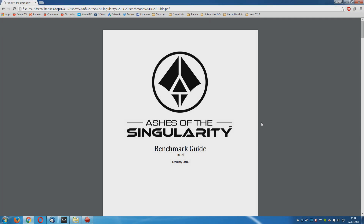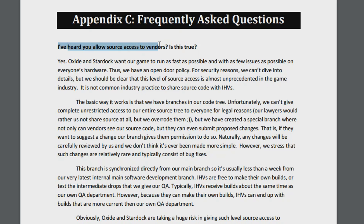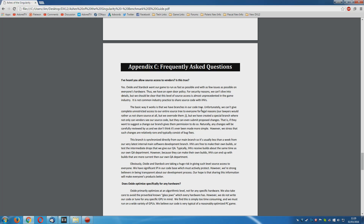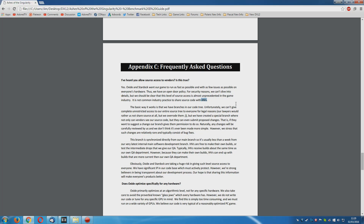It's well known that OXIDE works pretty closely with AMD, having done so since the days of Mantle, mostly because OXIDE realised that Mantle would enable Ashes of the Singularity to reach its true potential. So is there a possibility that AMD and OXIDE are collaborating in order to hobble Nvidia graphics cards? Well, this is the reason why I requested the benchmarking guide. Down at the bottom, in appendix C — frequently asked questions — we can see the question: 'I've heard that you allow source access to vendors, is this true?' And the response is, yes. OXIDE and Stardock want their game to run as fast as possible on everyone's hardware.